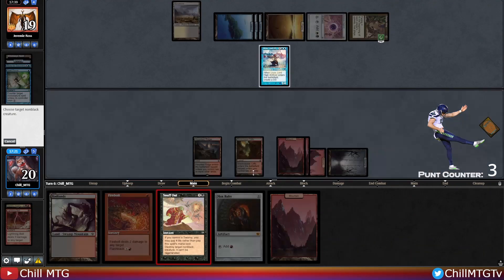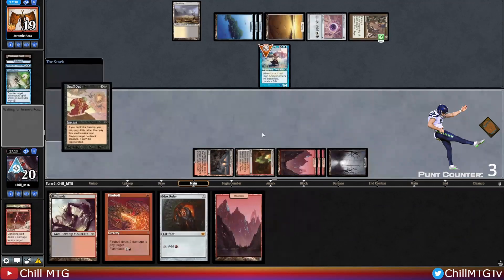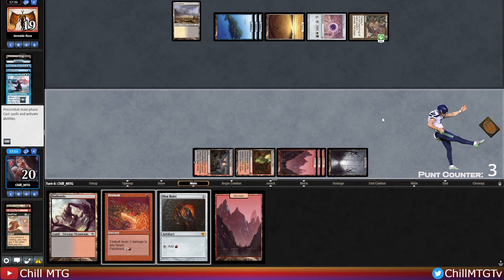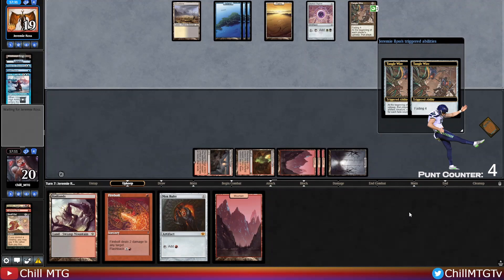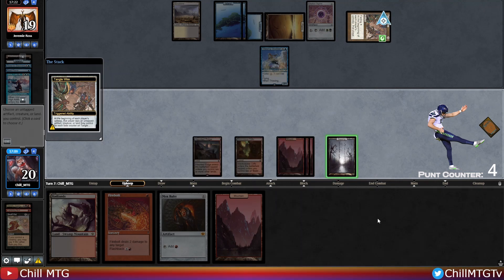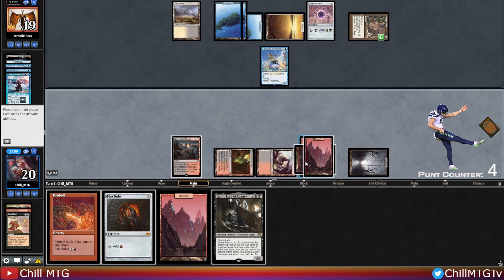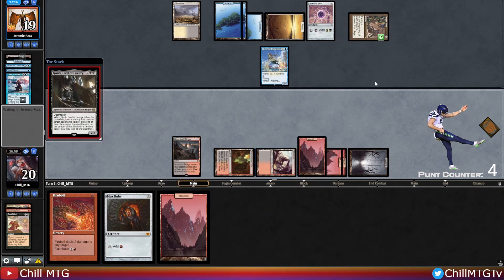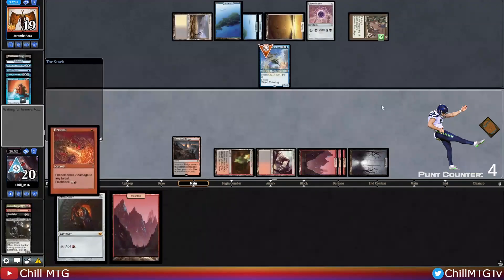Another land — we're kind of flooding out. We should probably just cast this for full life right now and play around Daze. We didn't get Dazed, though — probably still a misplay. Thieving Skydiver from our opponent is why holding the Mox Ruby mattered — they steal it. Gonti was a great draw. We'll play a land to play around Miscalculate, but this doesn't play around Mana Leak. And there's the Mana Leak — with the Mox Ruby in hand. That's punt number four.